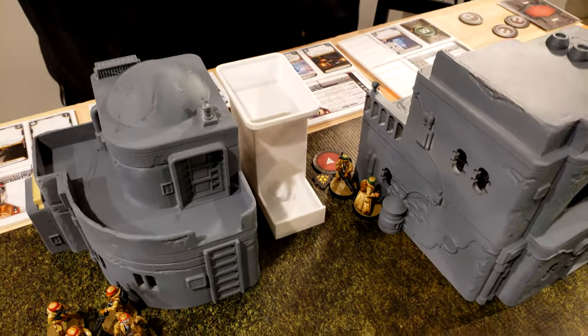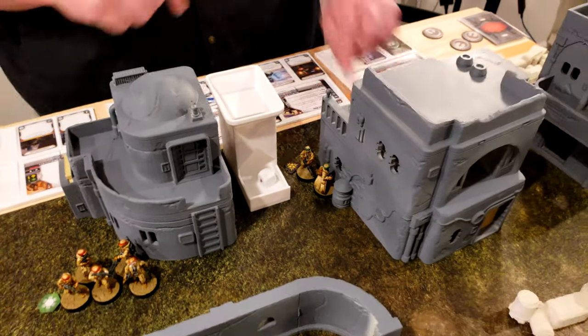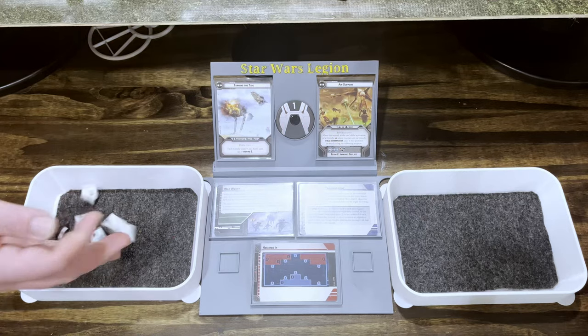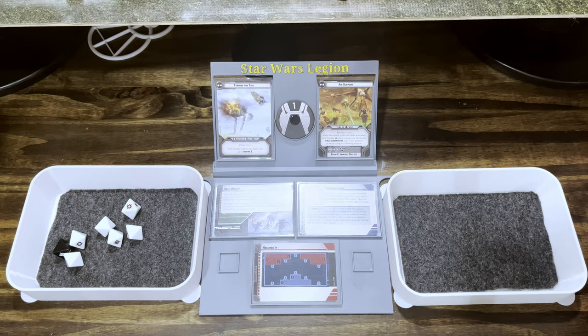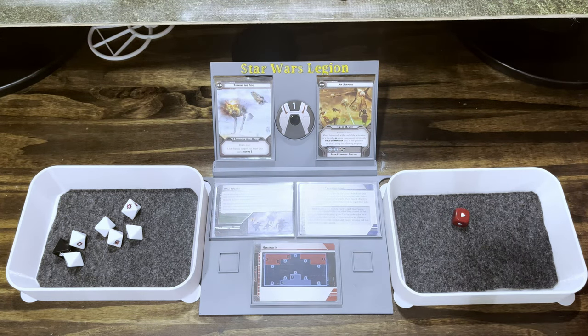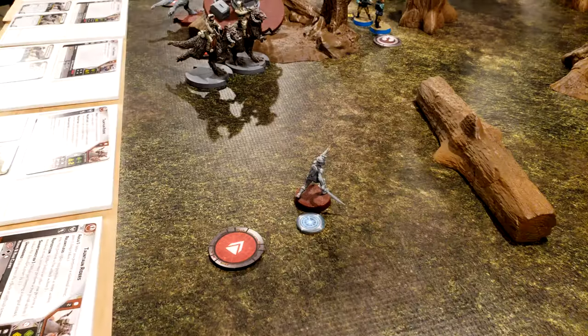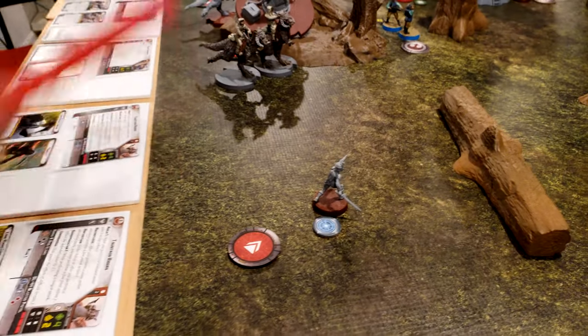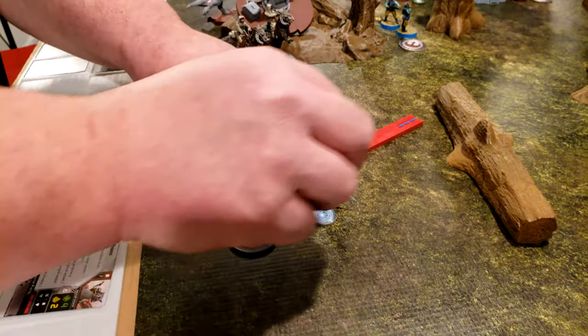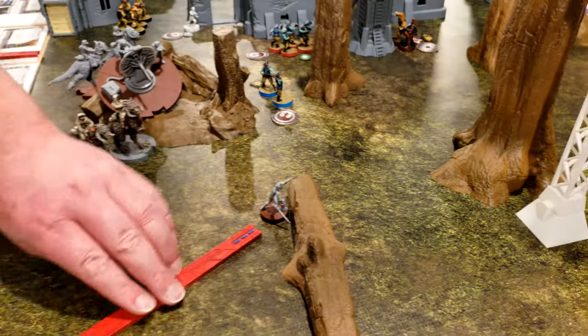This group rolls for suppression — we did not get it. We will fire on those guys right there on the ground. It does nothing. Critical — die! Wookiees are going to sit down in the spaceship. That activates the beam. Not even a full move, all the way up here. Put her on standby.